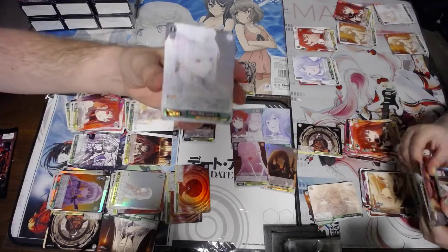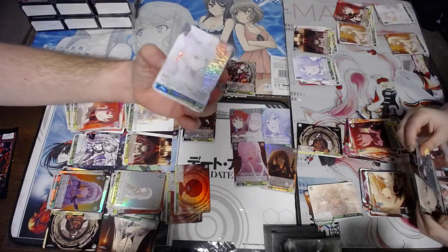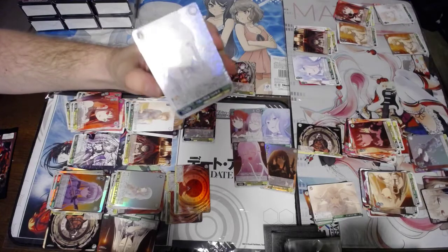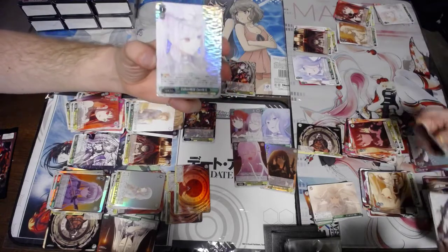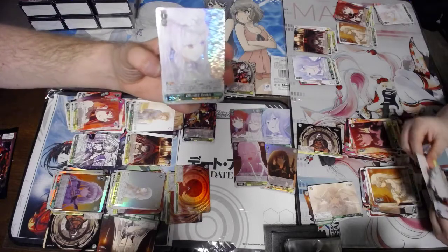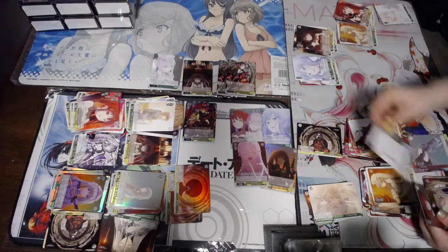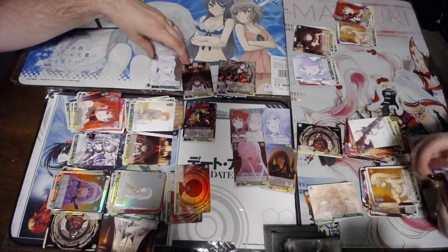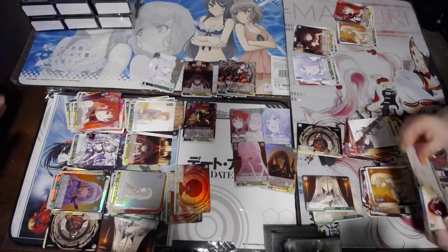Look at that. It's kind of hard to see this one because it's so white — it's like a ghost rare in Yu-Gi-Oh. I don't know if I like the foiling for this card because I guess the profile pops enough. It does really accentuate the eyes though — her dual chromatic eyes.